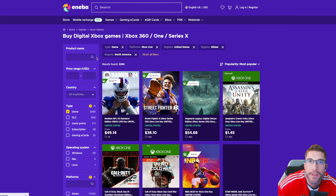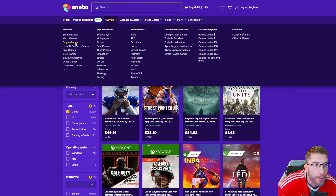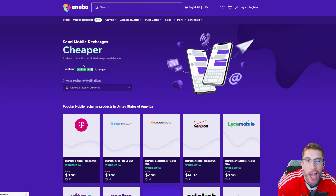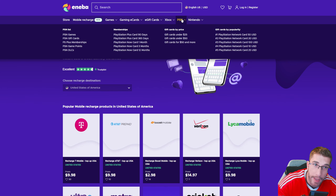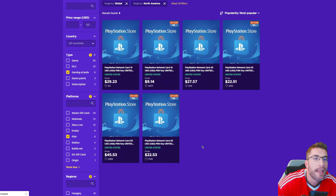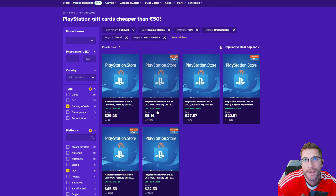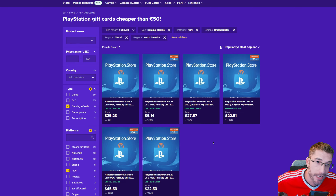There is a whole host of different things to go through — Xbox games, Origin games, Steam games, Epic games. There's also Mobile Recharge if you want to top up T-Mobile or AT&T. Nintendo, PSN, and gift cards as well. For instance, you can get a $10 card for $9.14 — maybe not worthwhile — but there are others like a $75 card for $60, saving you $15. Aniba.com, links are in the description. Check it out and let's get back to the video.